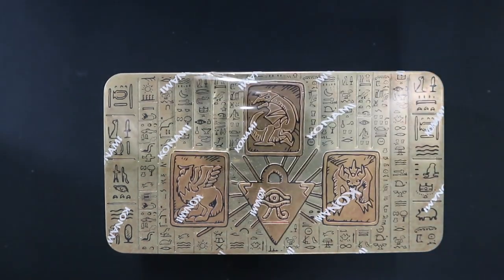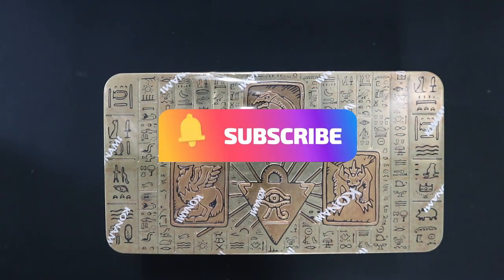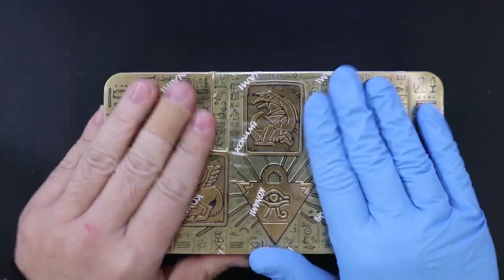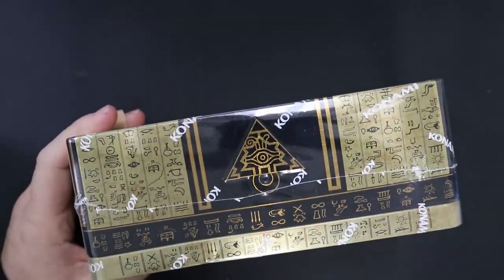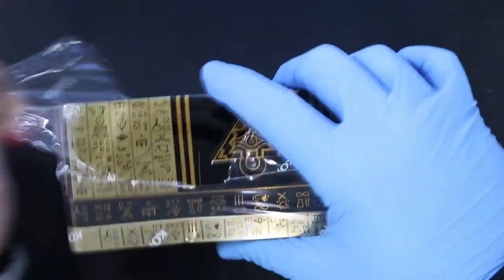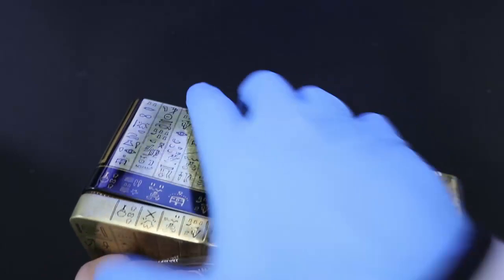Ladies and gentlemen, it's time to duel. We do have our Yu-Gi-Oh! finally, but this is the main one I wanted to open — the Magnificent Mavens. I do have one box of these. We do have the sarcophagus tin. I did just google TCG Player to see what is good in here, so we will figure it out as we go.